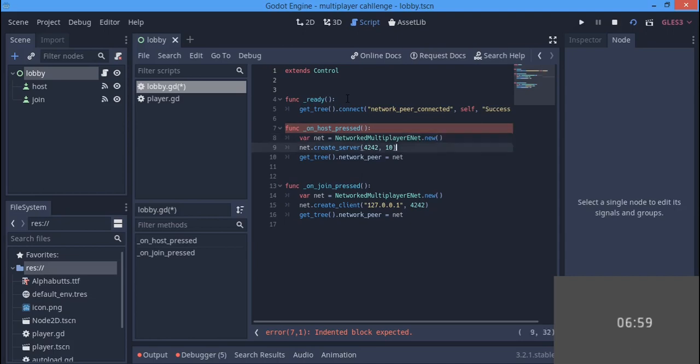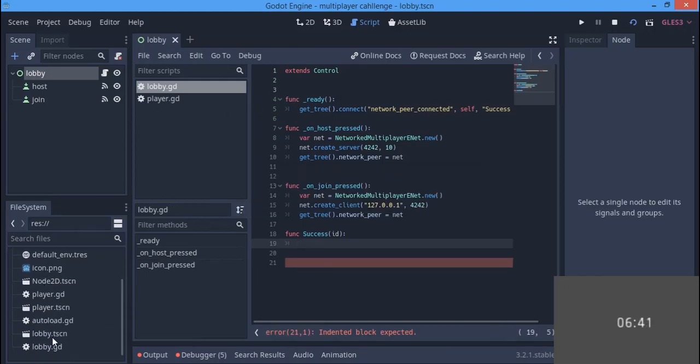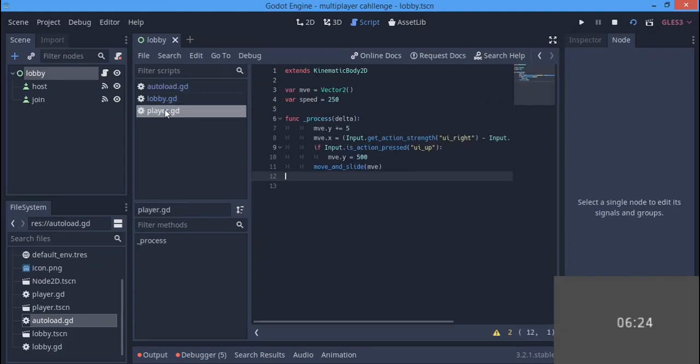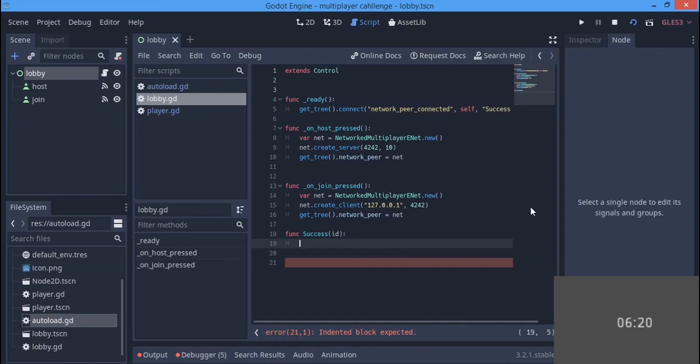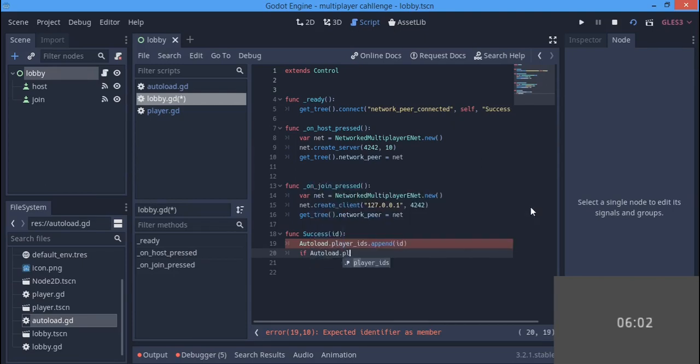The name of the function we connect the signal to is 'success' — something like 'successfully connected'. So func success(id). Now in the autoload scripts we'll make two variables: player_ids which is an empty array, and net_id which starts as null. Back in the lobby, we say autoload.player_ids.append() to append the new ID.